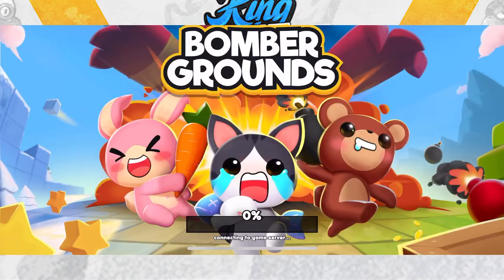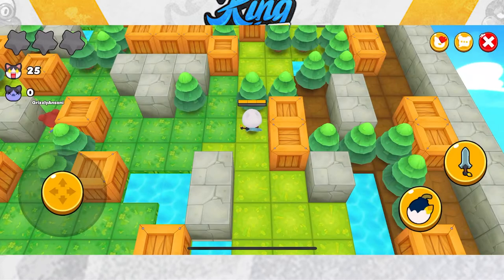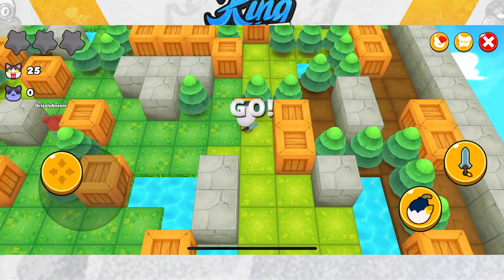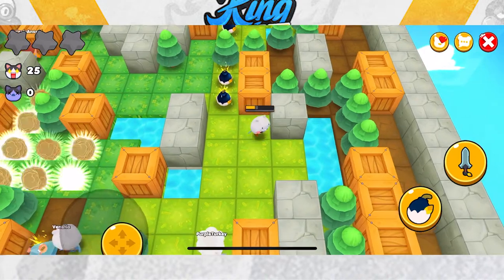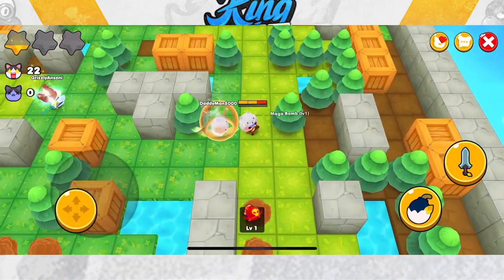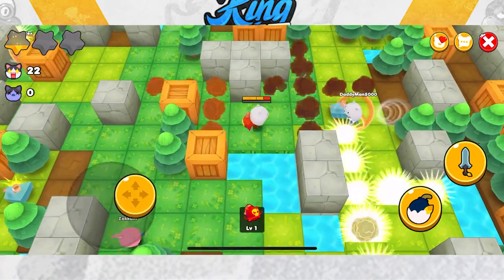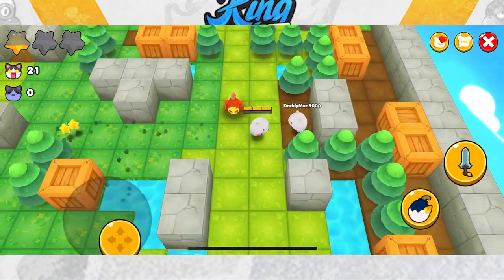Going back to the passive strategy: you want to optimize your bomb use. Hit as many crates as possible with a single bomb — for example, those two crates up here can be broken with one bomb. That saves ammo to use on enemies if they come at me. That guy's trying to time a kill on me now.